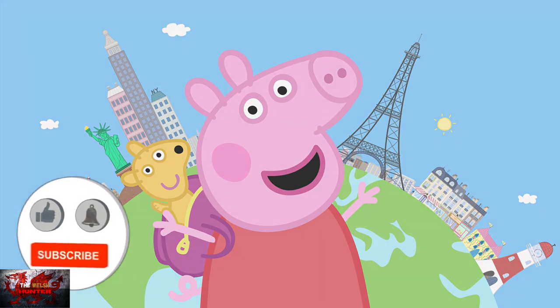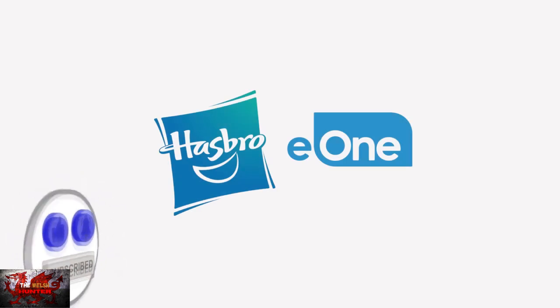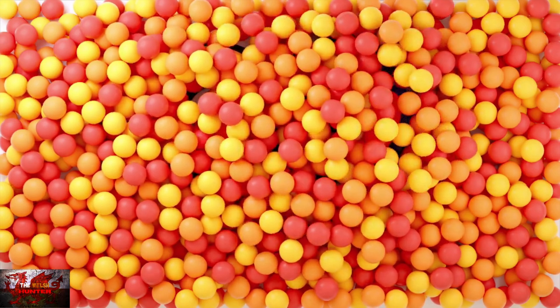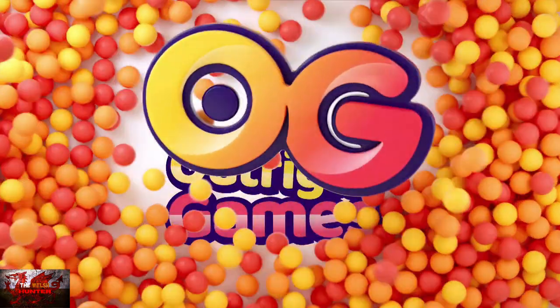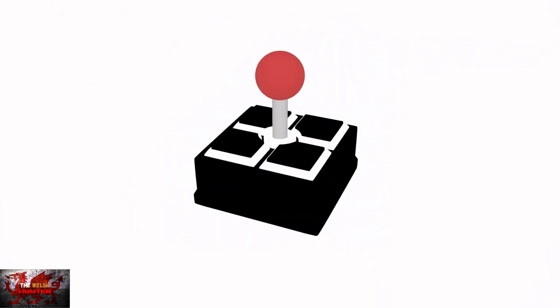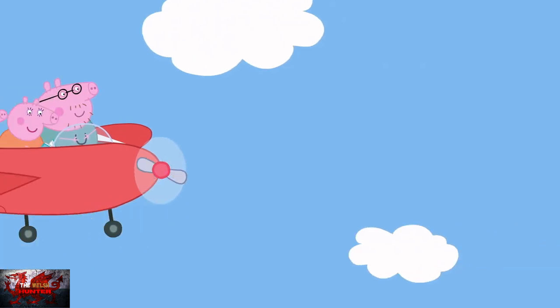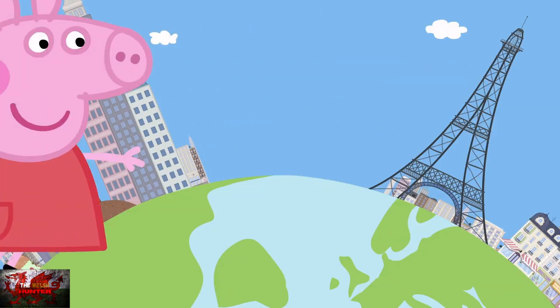Hello guys and gals, the Welsh Hunter here back with yet another 100% achievement guide and walkthrough, and this time we are getting it all in the ultimate game of the year — Peppa Pig World Adventures. This was developed by Paytune Studio, published by Outright Games, OG Ambassadors Club 2023, and is usually available for £34.99 / $39.99.